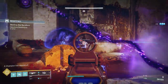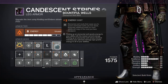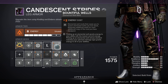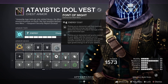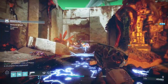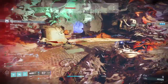For mods, I'm using Melee Wellmaker — powered melee combatant final blows spawn elemental wells matching your subclass energy type. Bountiful Wells — elemental well mods that cause you to spawn wells now stack, spawning additional wells per additional copy equipped. Font of Might — picking up a matching elemental well grants a temporary bonus to weapon damage of the same element. I'm also using anti-barrier auto-rifle and overload machine gun mods, plus resilience mods — try to get your stats to 100 for that 40% damage reduction.